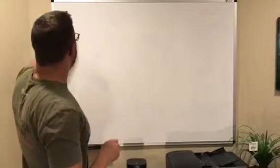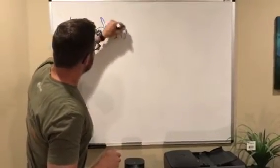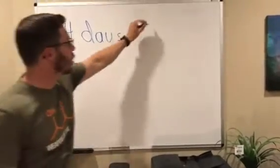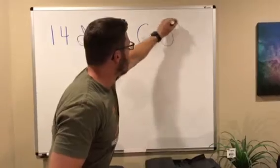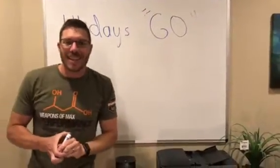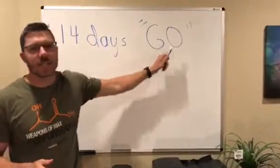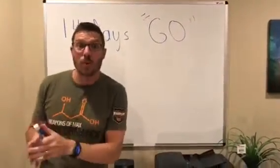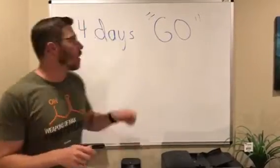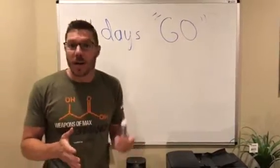You have 14 days from the time of enrollment to hit Go. If you log into your cloud office, you're going to see a green button that says Go or Start Go Challenge. You want to make sure that you press that before you start enrolling promoters and customers so that they count towards this Go Challenge. You don't have to start it for 14 days, so you have a little bit of time to get ready.